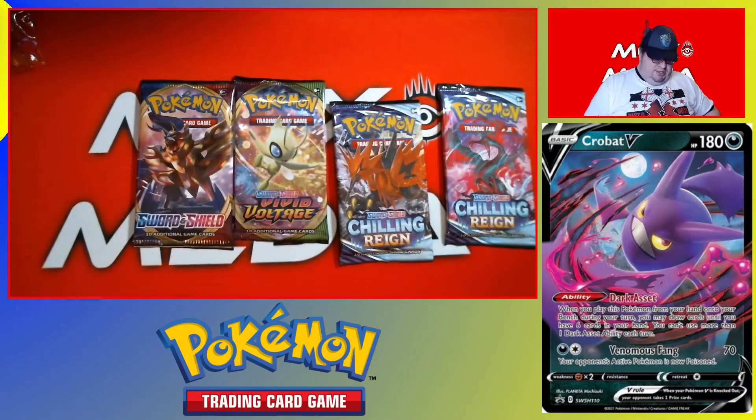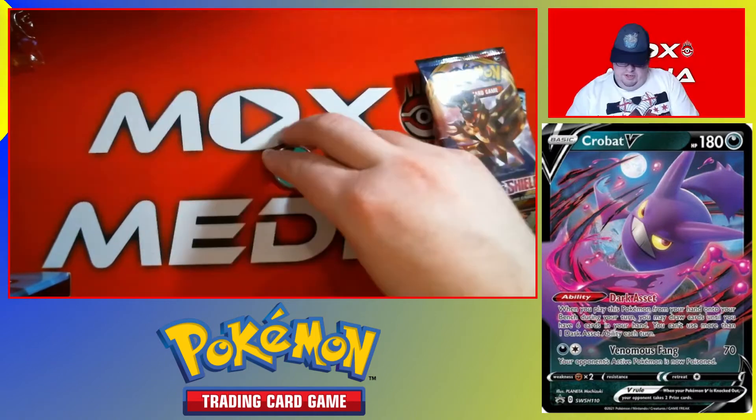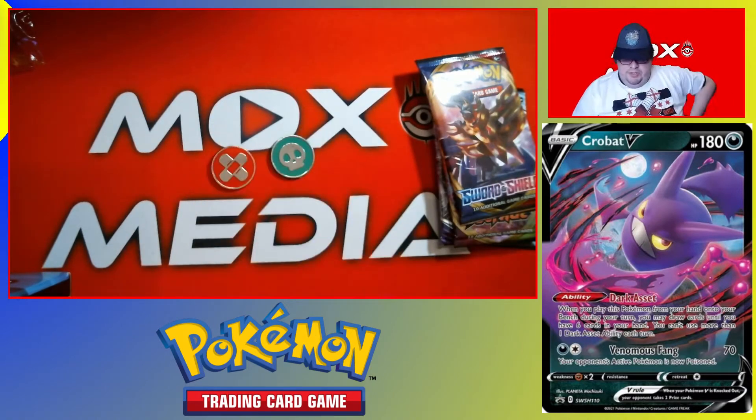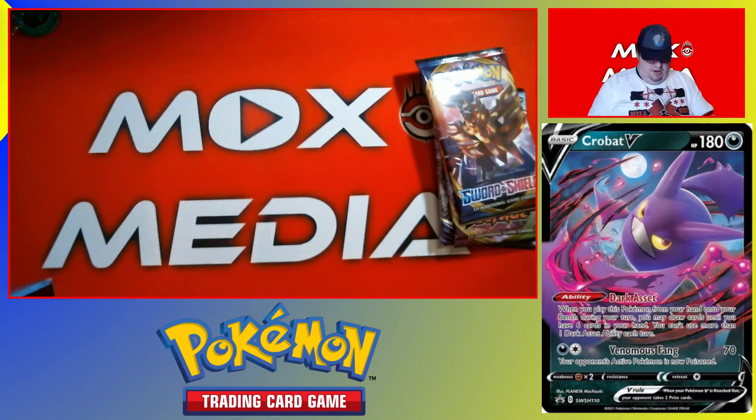We've got to pick this up before a puppy gets it. Luigi 2 coins, which look really pretty. And we have the Trainer's Toolkit booklet, which basically just shows how you make those.